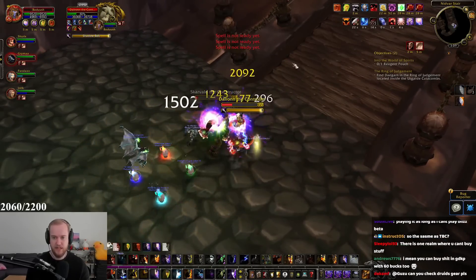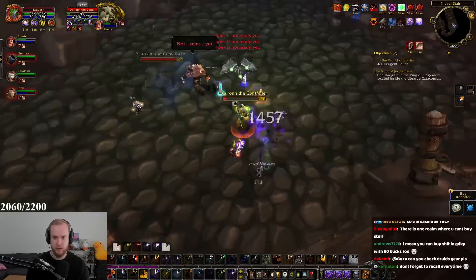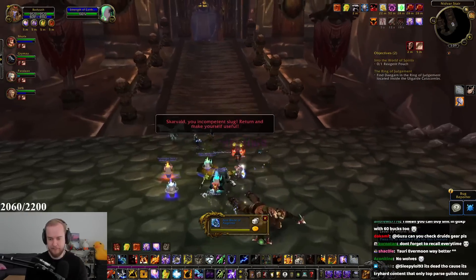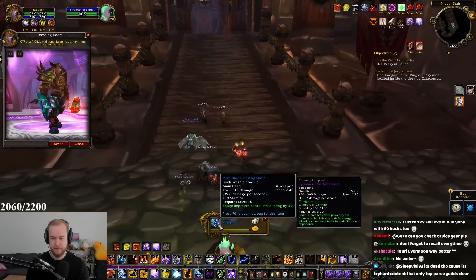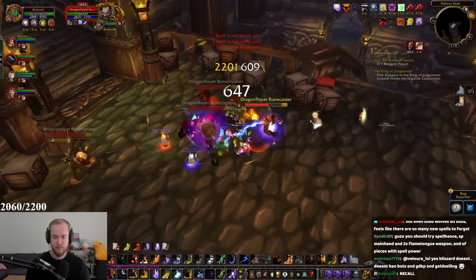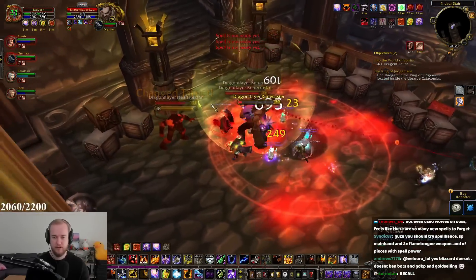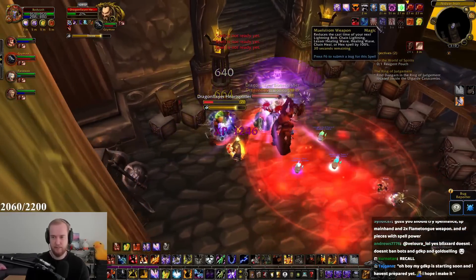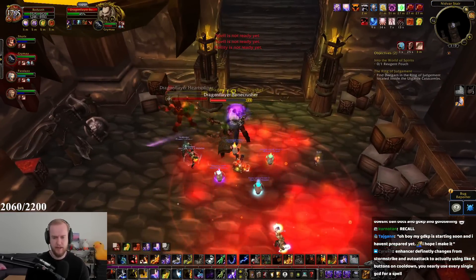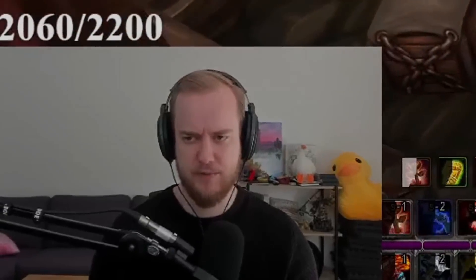If you really want to min-max, you need to always use your procs. Those Maelstrom Weapon procs are gonna be a huge part of your damage. You can see how fast those procs come in — it's so fast. This is actually almost as good as Siphon, what the hell! That speed of proccing is probably going to make Spell Haste insanely good.